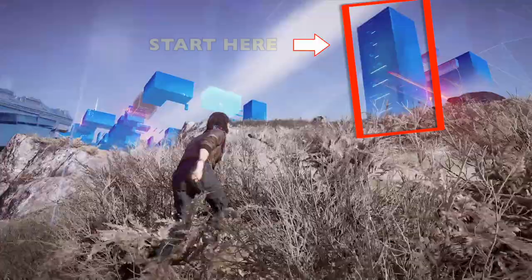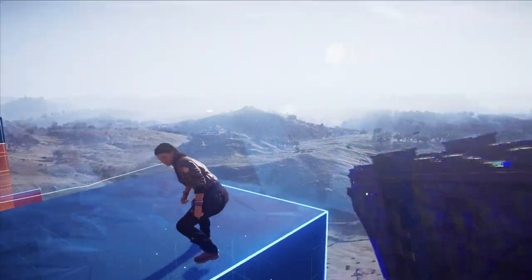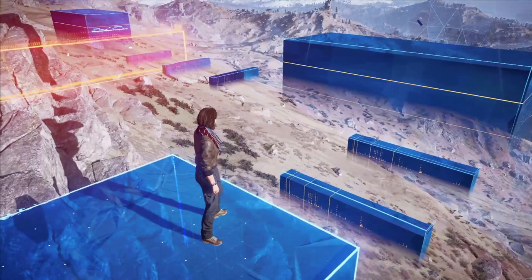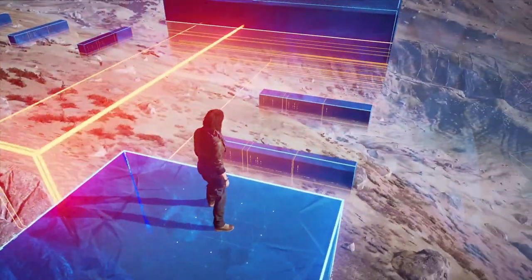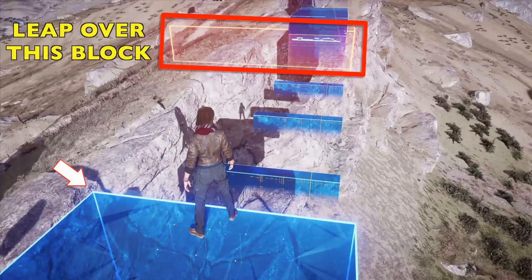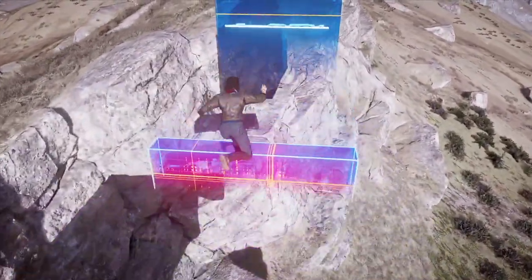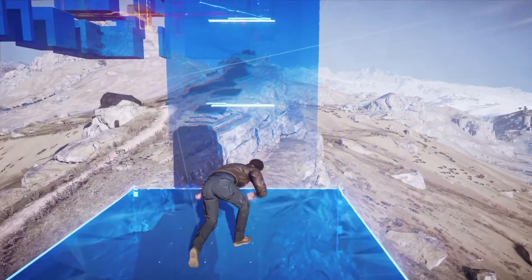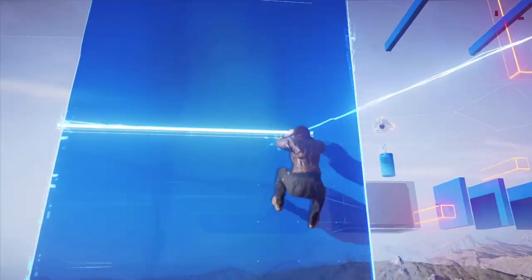The first thing we're going to do is head straight to this big block, climb this surface, and that will give us the starting point for this anomaly. I love the Mass Effect-themed vibes here. We're going to make our way across this area. When we get to this part, we'll wait for this block to come back to us, leap over it, and make our way across. I want to be as clear and simple as possible — it gets pretty challenging towards the end, with a lot of beams and light we need to bounce around.